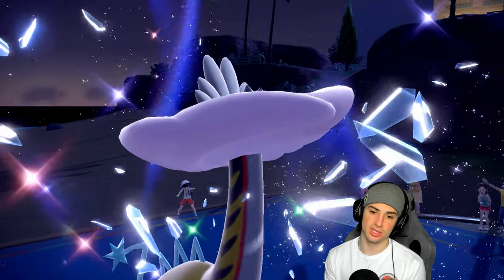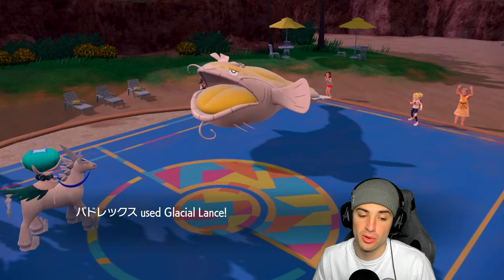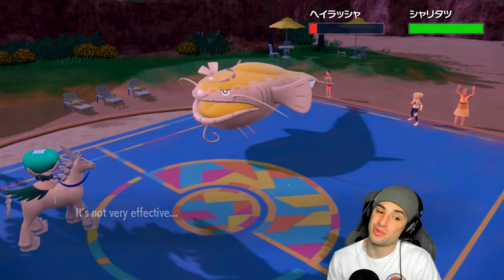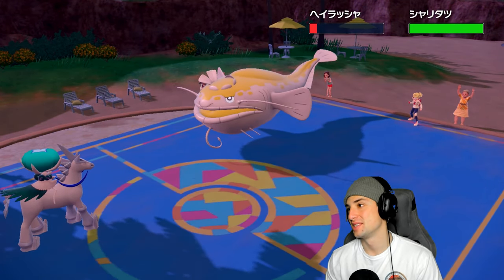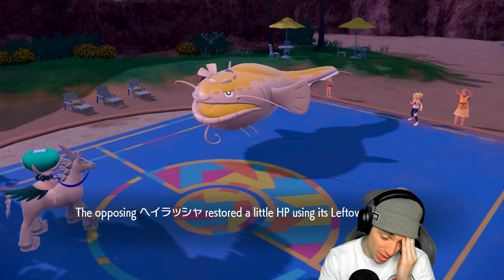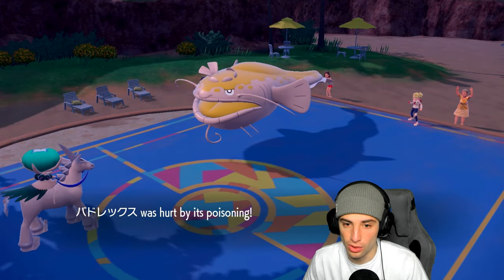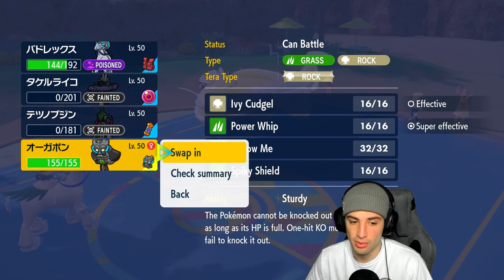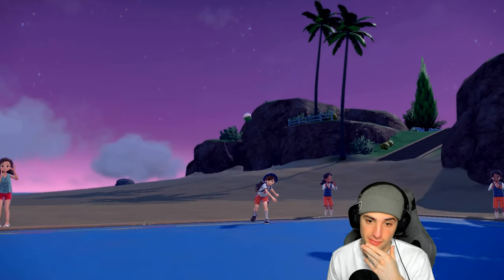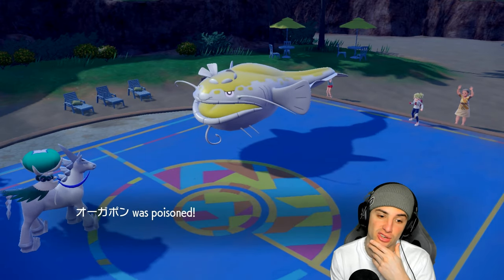Now I can double down into Dondozo with Seed Bomb — that could've been a good play. Glacial Lance attacks and brings Dondozo down real low with a crit. It heals back some HP — pretty much one shot away. I wish I had Protect on Calyrex. I have Sturdy on Ogerpon so I know I'm getting off a shot. I could go Follow Me, but I'd rather just attack. Actually I don't have Sturdy anymore after the poison. I think I have to double down.